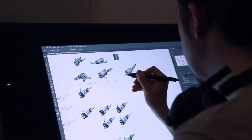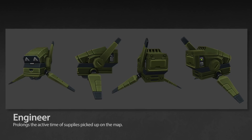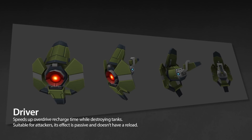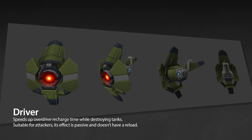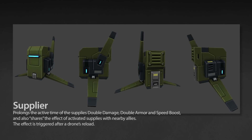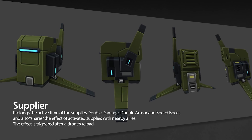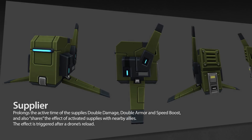Very soon, probably next week, new drones will be added to Tanki, and there are three of them. Engineer: it prolongs the active time of supplies picked up on the map. Driver: speeds up overdrive recharge time while destroying tanks — suitable for attackers, its effect is passive and doesn't have a reload. And the third drone, Supplier: prolongs the active time of the supplies double damage, double armor, and speed boost, and also shares the effect of activated supplies with nearby allies. The effect is triggered after the drone's reload.